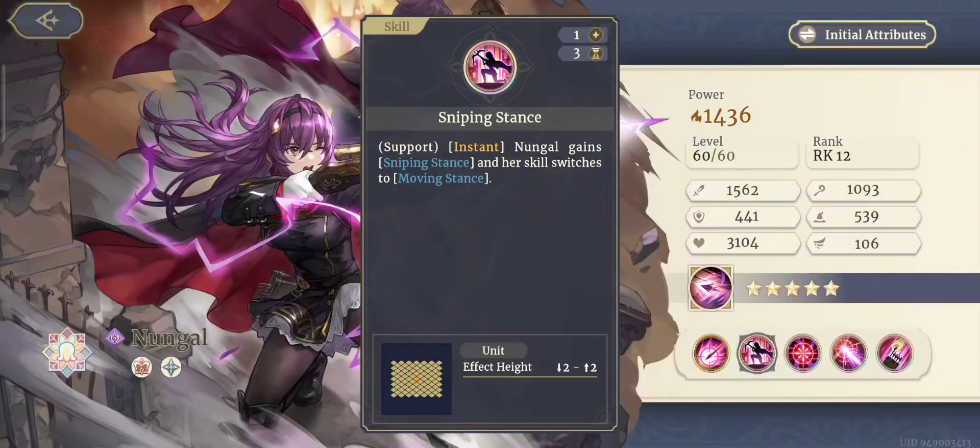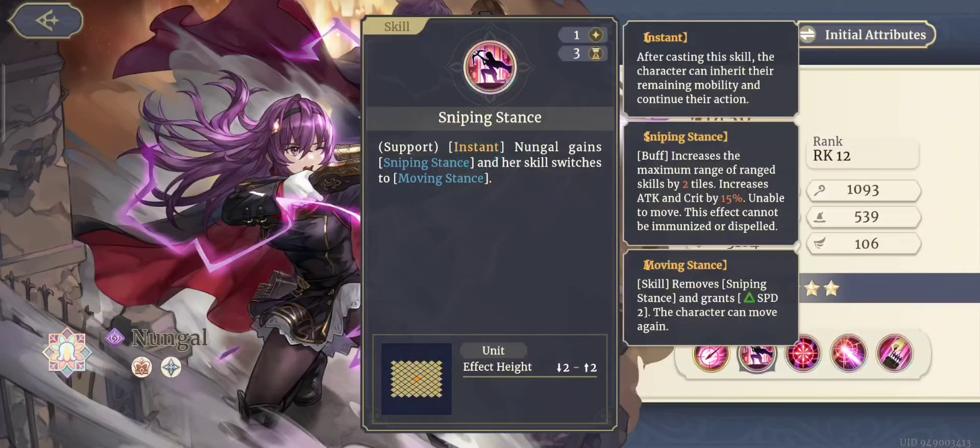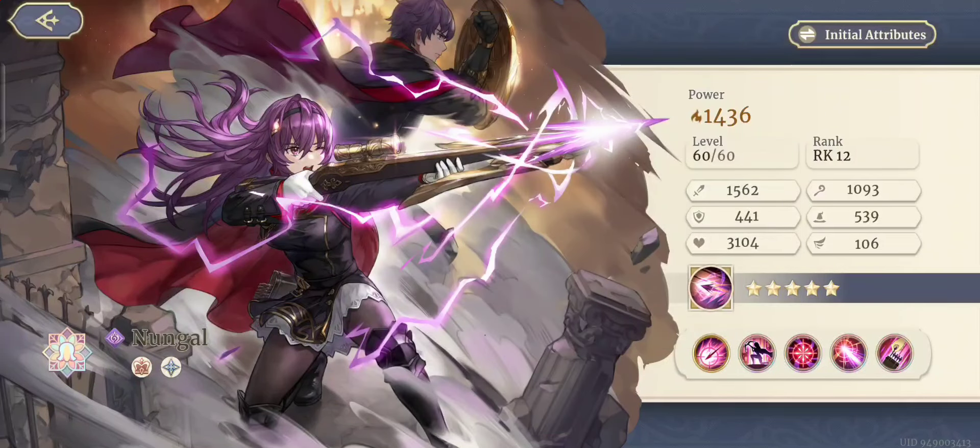Sniping Distance is a support instant skill. She gains sniping stance, which increases the maximum range of ranged skills by two tiles, and increases attack and crit by 15%. She's unable to move while in this stance, and this effect cannot be immunized or dispelled — which is a pretty good buff. Moving Stance removes sniping stance and grants Speed 2, which is also pretty cool.